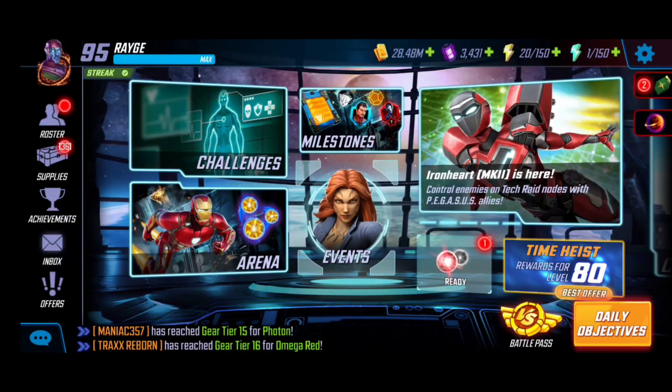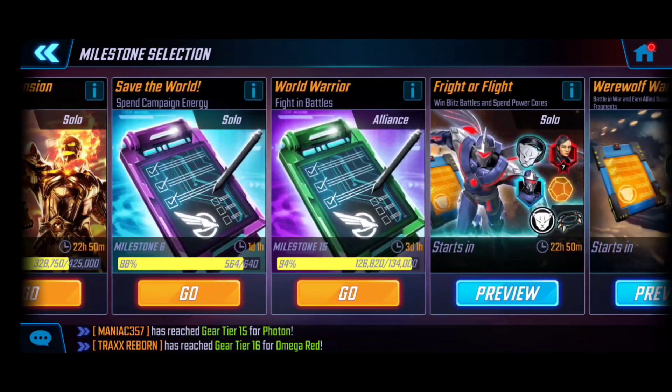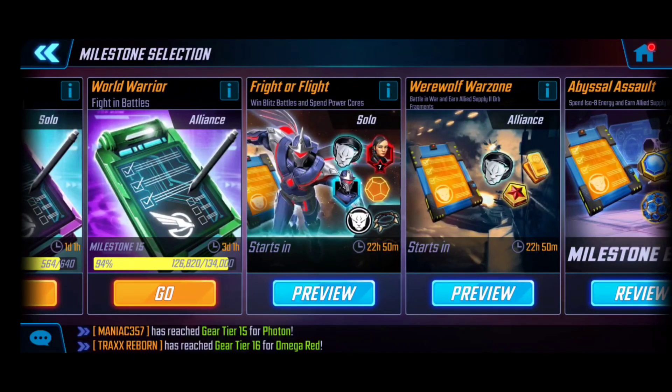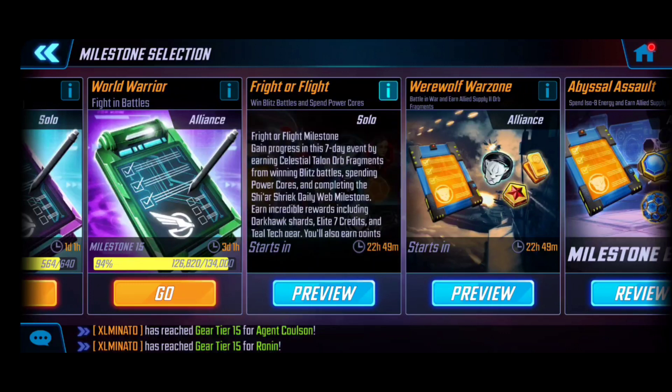My name is Rage and we are back to unpack the upcoming event for the unlock of Dark Hawk — the Fight or Flight event. It is going to be the next blitz event we're going to be utilizing, in addition to the spending of power cores. There are some pretty good rewards here, but overall it's very free-to-play friendly. We deep-dived the analysis of what calculations are going to look like. Hit the eye for additional details.